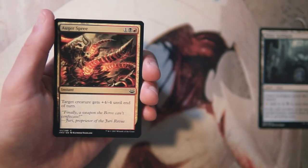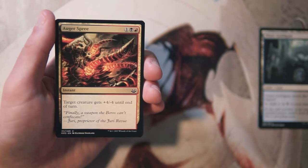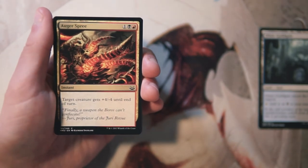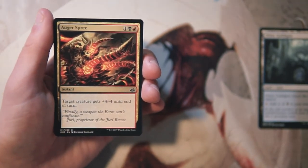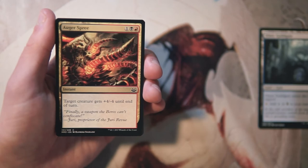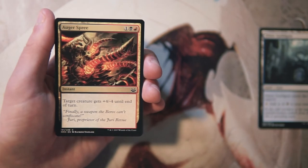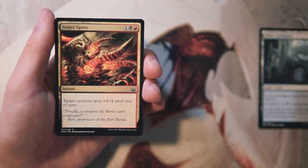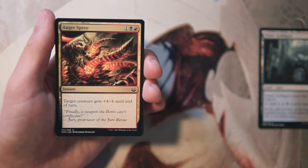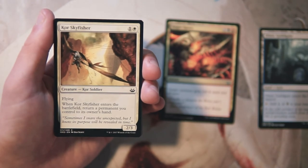Auger Spree is an instant for one black and one red — target creature gets plus four minus four until end of turn. I really like this card. It's great as a removal spell, very efficient at three mana instant speed. Minus four toughness is pretty solid. Yes, you have to be in two colors, but with guild gates and other fixing it's not too difficult. In a tight spot you can also pump a creature to deal the last few points of damage.